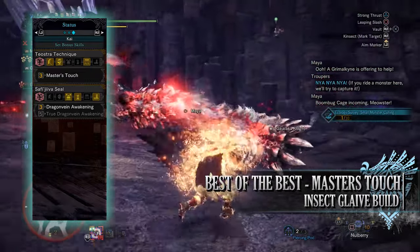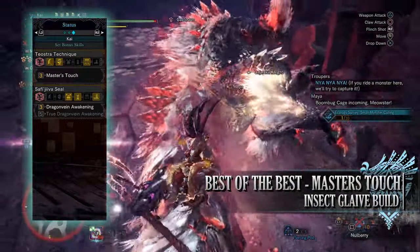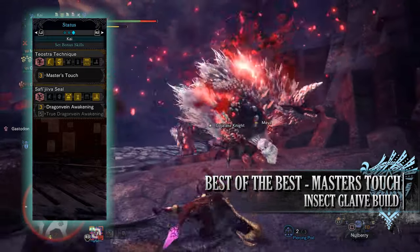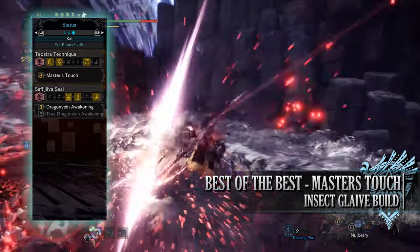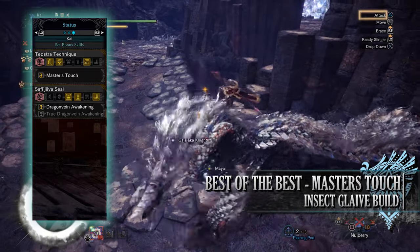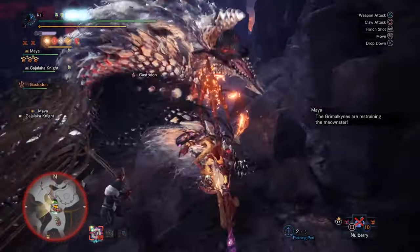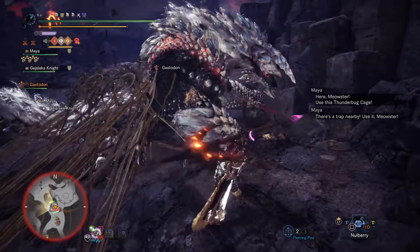For the set bonuses, you'll have Teostra's technique master's touch — a skill that prevents any sharpness loss should you crit a monster. That's why we've gone overkill with affinity on this build: weakness exploit, agitator, and latent power all push well over 100% affinity, guaranteeing virtually no sharpness loss regardless of whether the monster is enraged or latent power is active. You'll also have the Safi'jiiva seal dragon vein awakening — a milder version of the true dragon vein awakening — giving increased base affinity and element rating for having your weapon drawn while draining health with each attack. This health drain is actually beneficial as it activates the latent power buff during hunts without you having to take a hit. This build is built for sustained damage and minimal sharpness loss — you should see next to no sharpness loss.